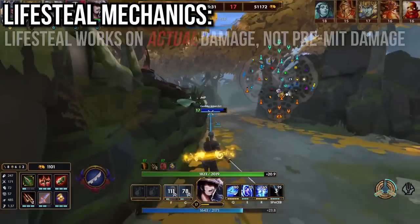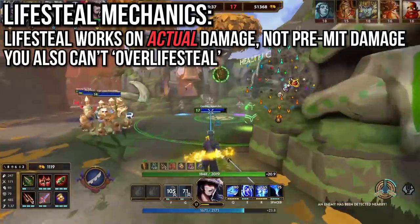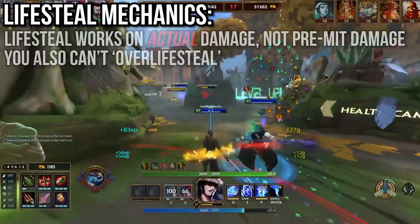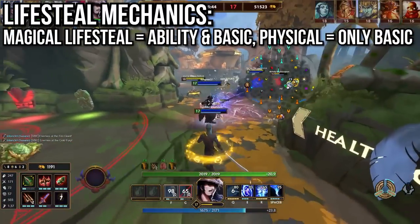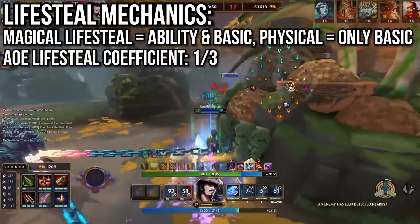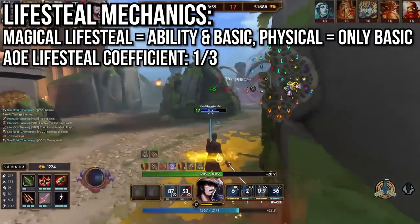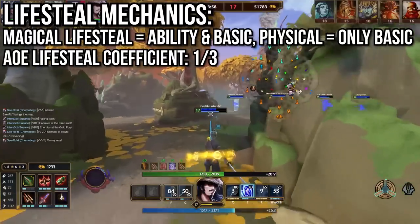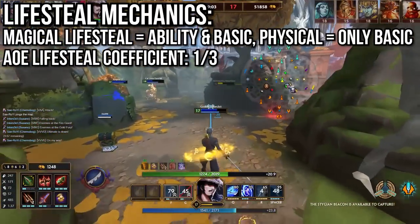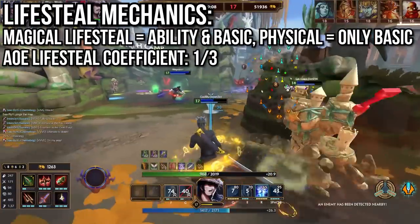Next up, some quick notes on lifesteal. Healing via lifesteal works based on the actual damage dealt, not the pre-mitigation damage. You also can over-lifesteal — if you kill an enemy, you only heal based on the health they had left, not the total damage. Physical lifesteal by default only works on basic attacks, whereas magical lifesteal works on abilities as well. However, there is an AOE lifesteal coefficient of one third applied to magical abilities, so any ability that can hit multiple targets — regardless of if it actually does — will heal one third of the normal value. Basically, you need to hit 3 enemies to break even with normal lifesteal, and this applies to the vast majority of abilities in the game since very few are truly single target.